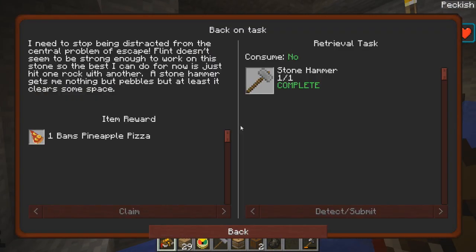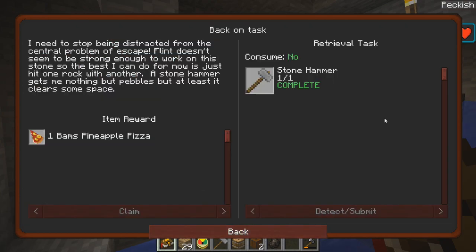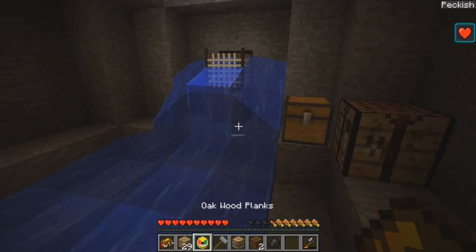So what are we doing next? We got the hammer. I need to stop being distracted from the central problem. Flint doesn't seem to be strong enough to work on this stone, so the best I can do for now is just hit one rock with another. A stone hammer gets me nothing but pebbles, but at least it clears some space.